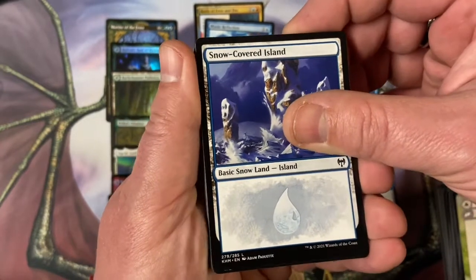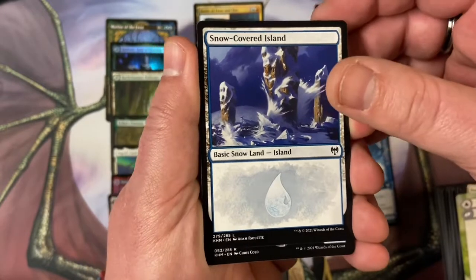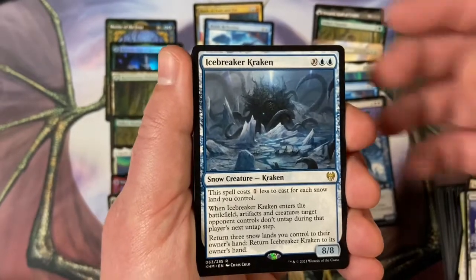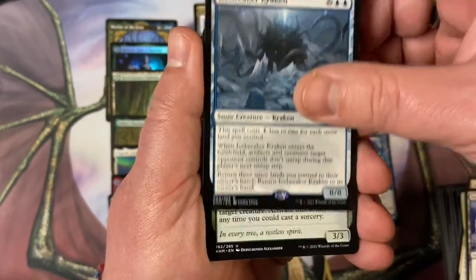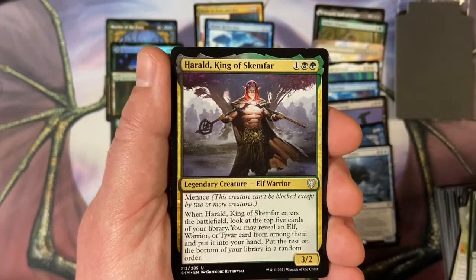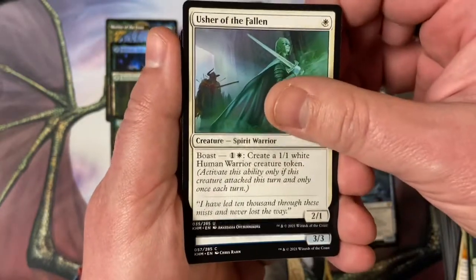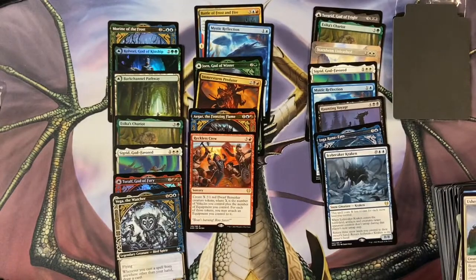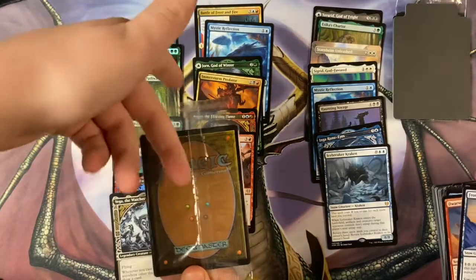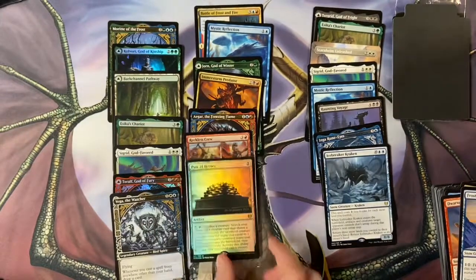Icebreaker Kraken. We're not both wrong — you're right. And a Shir will fall in. Why don't you go ahead and put your card there. Pyre of Heroes — nice, very nice. Is mine right side up or upside down? There we go. Sarulf Realm Eater — nice! We don't need to go over the footage because I know what I said. We agreed to it. It's all good — we'll put the winner on the screen.